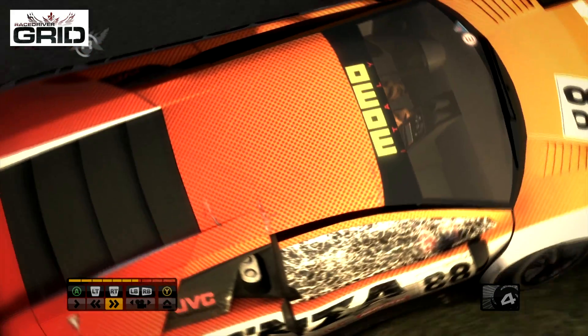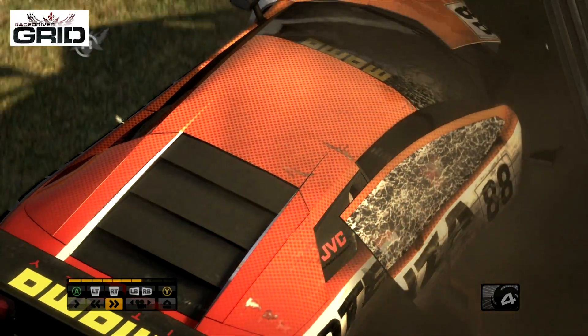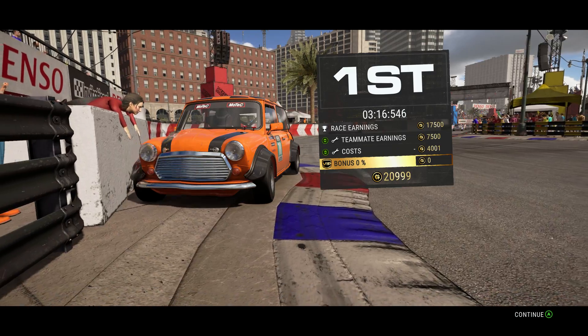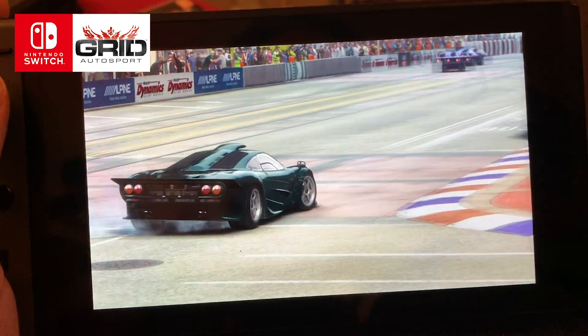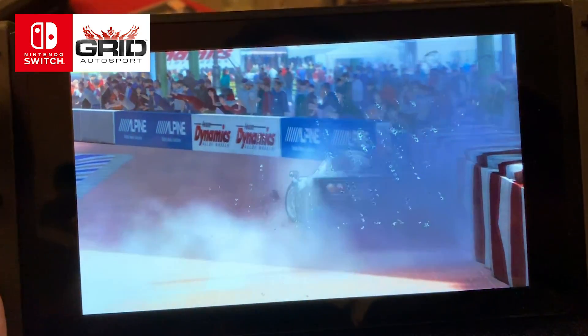Hit a wall at speed in Race Driver: GRID on Xbox 360 and you'll rip the corner off your car, wheels bouncing away as the smoke clears. New Grid? The wheels never even detach, and the crumpling is inferior even to that of Grid Autosport, which has just been released on Nintendo Switch. I've actually just bought the Switch version myself, so I can show it to you here, and the damage model is still one of the best I've ever seen.